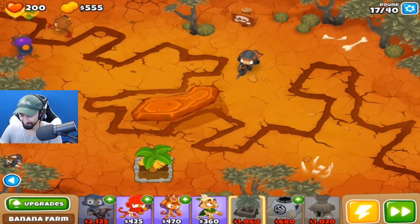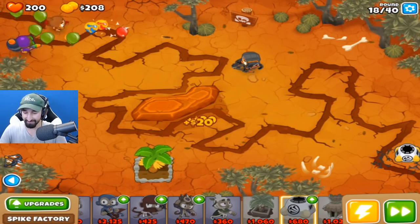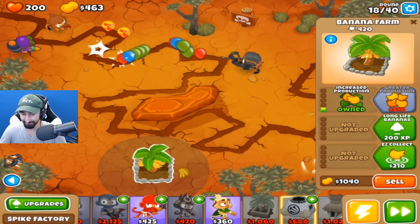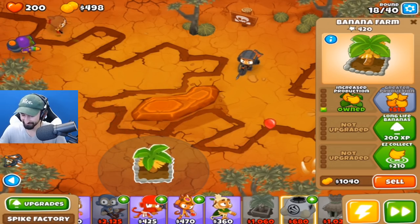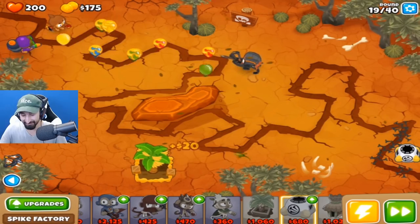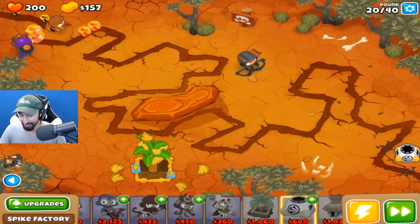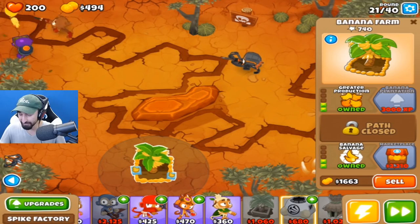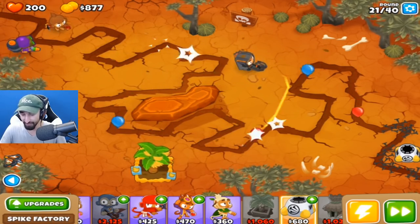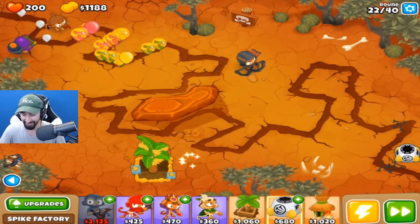Only $510 to get the next upgrade here — might as well get that one rolling. This is so stressful. I just can't believe we lost last round — that is just such a sad thing. On the last wave too, all because we didn't put down enough Moab Shredders. Other than that, I totally believe we can get to round 100 — we just really dropped the ball on that little thing. But at least with this now we'll be doing just fine, because we got a banana farm much earlier this round.